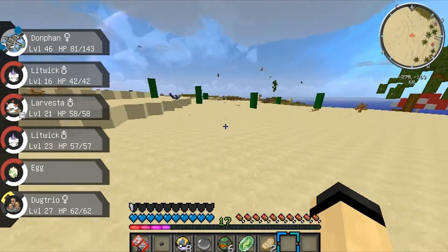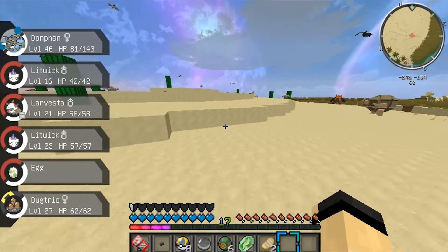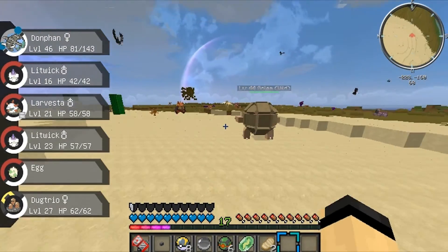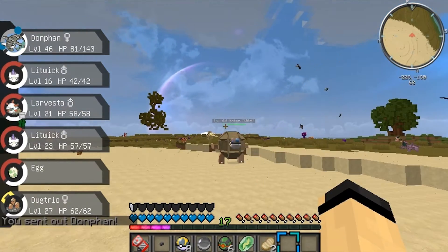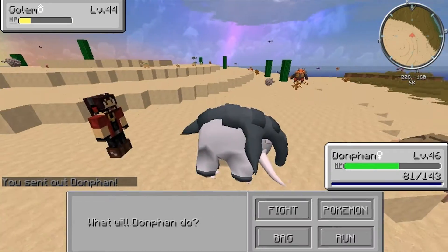That's even better than bulldoze — now you can actually one-shot just about anything. That guy's gonna be our boss slayer. He'll boost up the boss levels being very high, but he's gonna make it so easy to take them out. I actually don't see anything around the edges of the map on the original island — no poke loot.